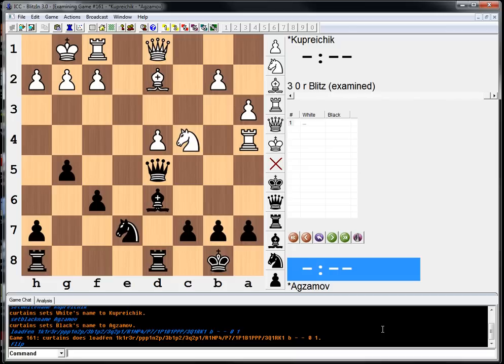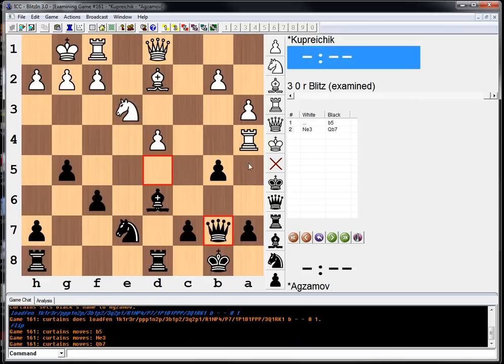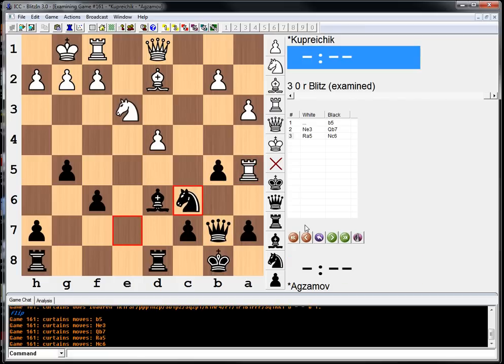An obvious-looking attempt would be to move b5. However, it's obviously very risky — it opens up our king. White has knight to e3 as a possibility, and then the rook is trapped after queen b7. So: b5, knight e3, queen b7, rook a5, knight c6. Let me just demonstrate that variation — knight e3, queen b5, rook a5, knight c6 traps the rook.